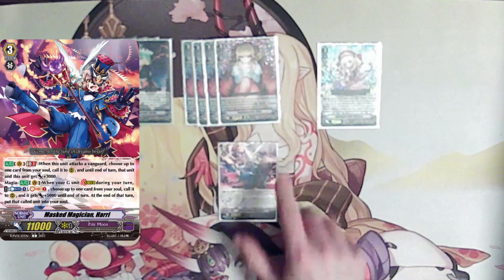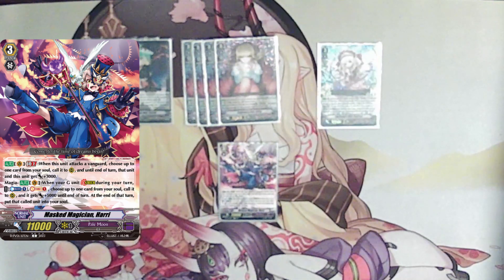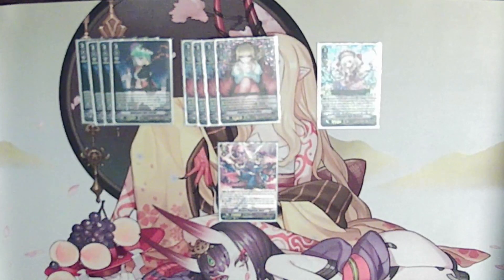Continuing our one-offs, we have Mask Magician Hari. On the vanguard circle with Generation Break 2, when he attacks a vanguard, you may choose one card from your soul, call it, and until end of turn both he and that card get 3,000 power. His other effect has Magia text — when your G-unit strides during your turn, you may counterblast one, soulblast and soulcharge to call one card from your soul gaining 5k until end of turn, then it returns to soul. We're mostly running him for the ride skip to get into grade 3 or grade 4, and obviously for Clifford access.